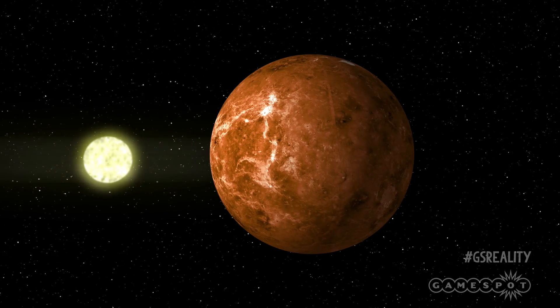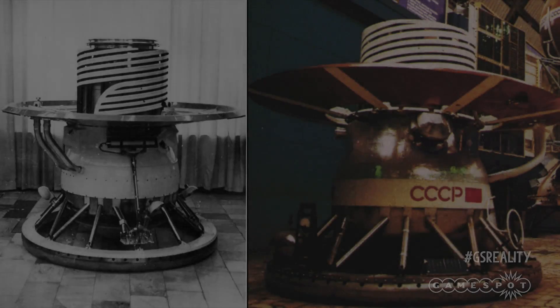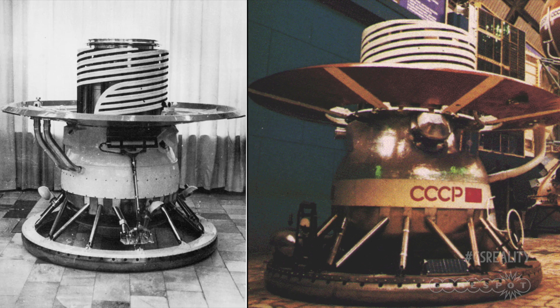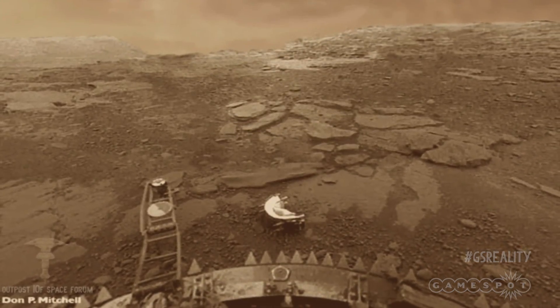As extreme as these conditions are, it hasn't stopped mankind landing on the planet's surface — not with a person, mind you. That would be cruel. However, the Soviet Union did send a number of space probes which successfully landed and even captured photos of the planet's surface, although the craft only lasted a couple of hours before melting.